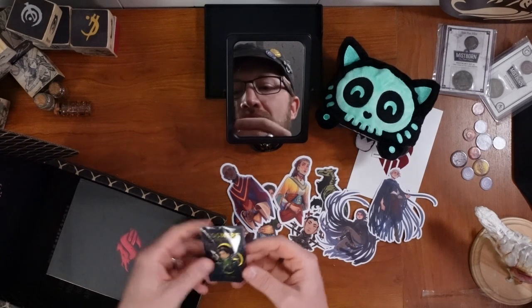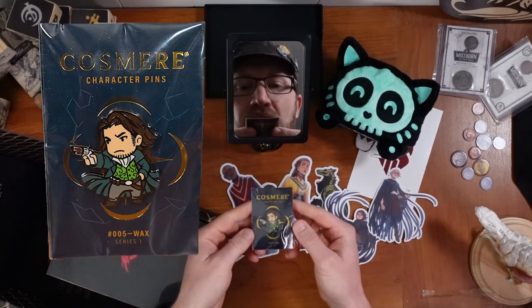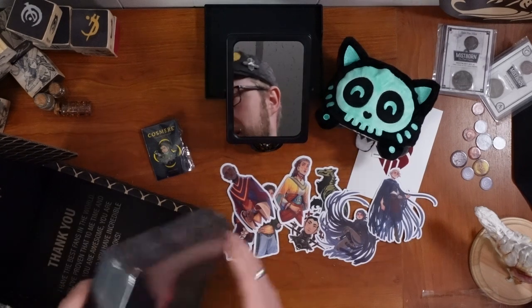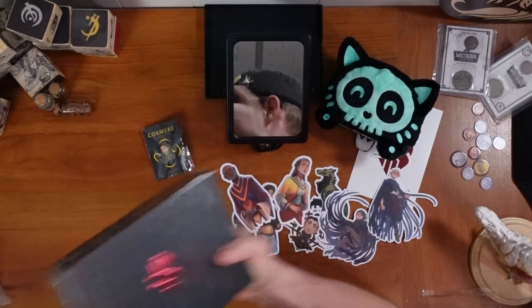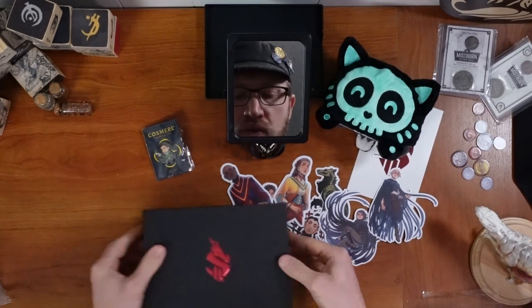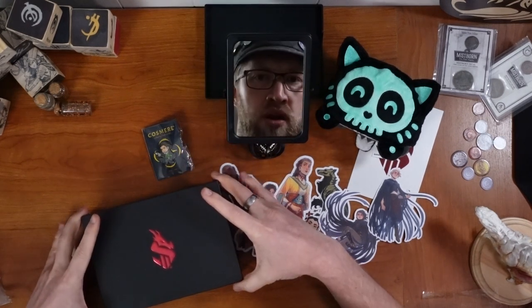Oh, of course. Oh, they crunched it. It's fine. Got the Cosmere character pin of Wax. Gotta get me one of them green vests, I guess. And then, wow — whatever this is, it's incredibly heavy. Yeah, this is weighty. These really fancy boxes. This is really similar to what the MBOT model came in.